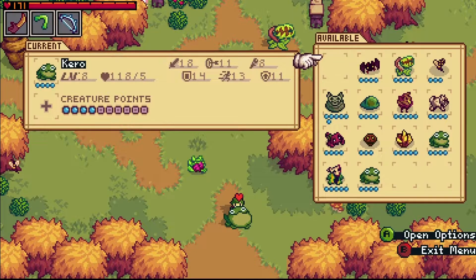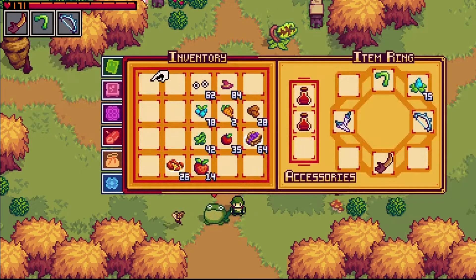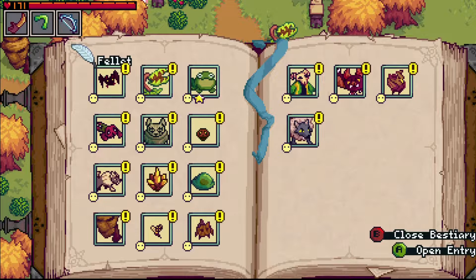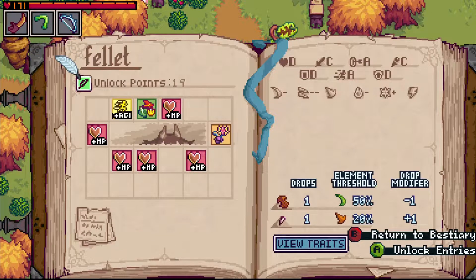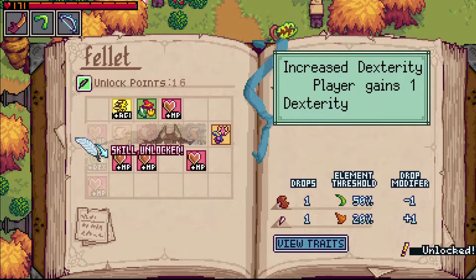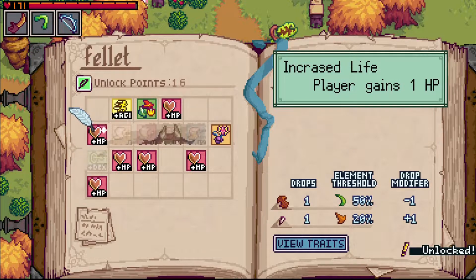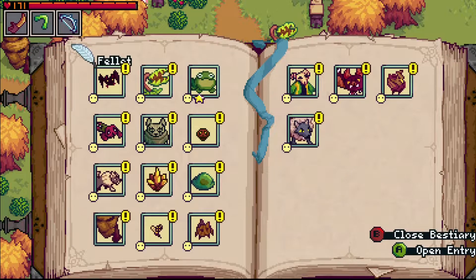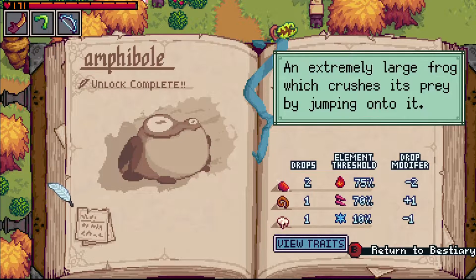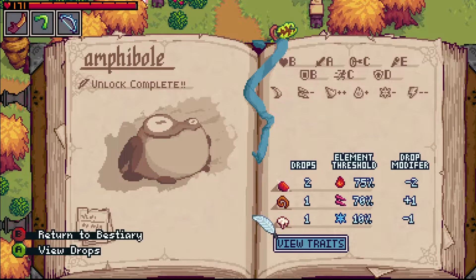If you want to swap a creature out with another, you can simply store them for whenever you want to call on them again. Your bestiary keeps track of all of the creatures you've befriended or come across in combat. As you encounter more creatures, you'll unlock points that you can use to unlock skills and level up your own attributes, so you'll definitely want to return to your bestiary often to see what new things are available to you. By investing points into a bestiary entry, you'll also learn more about a particular creature, including details like its resistances, traits, and drop percentages.